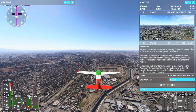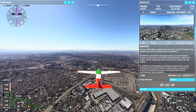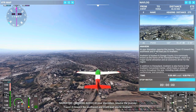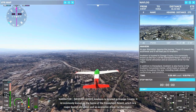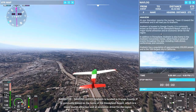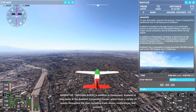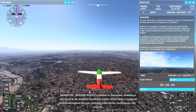I think she should be speaking here pretty quick. At your discretion, resume the journey. Trace I-5 toward the southwest and it will lead you to Anaheim. Anaheim is located in Orange County. It is commonly known as the home of the Disneyland Resort, which is a major tourist attraction and an economic driver for the region. In addition to Disneyland, Anaheim is also home to the Anaheim Convention Center, which hosts a variety of events throughout the year, including trade shows, conferences, and concerts.